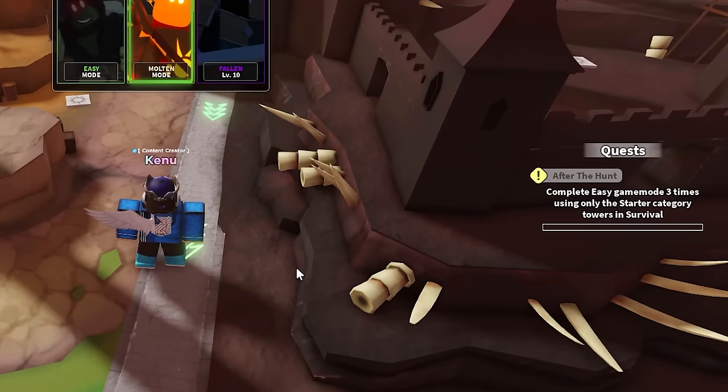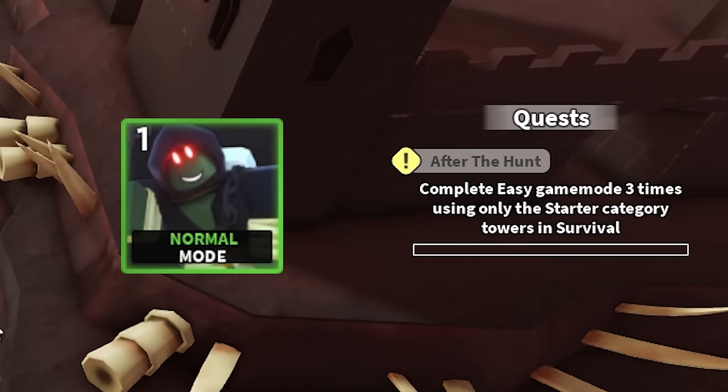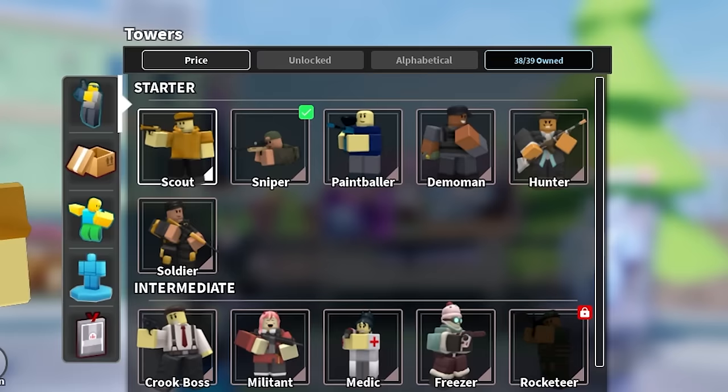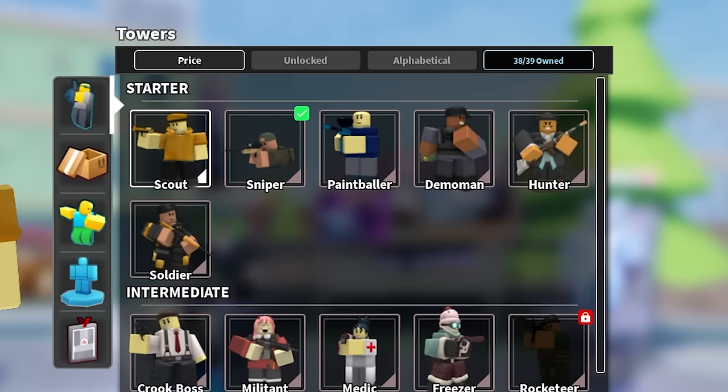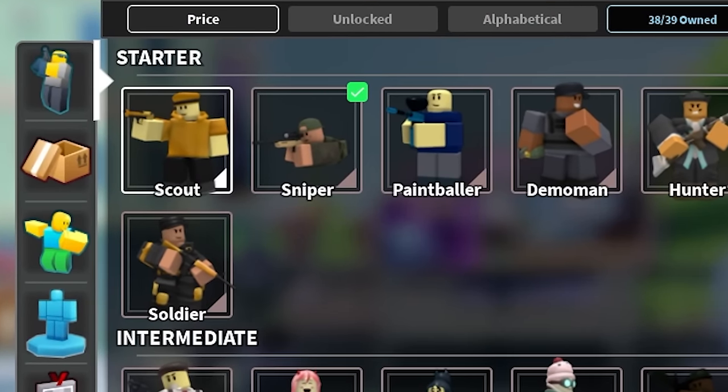Next, you'll see a quest pop up on the right side here. You'll have to beat easy mode three times with only starter towers. Starter towers are all the towers highlighted here when you go into your inventory. Overall, if you're a new player, just use the sniper tower you get for free. Otherwise, feel free to abuse Golden Scout and Golden Soldier to speedrun the attempts.